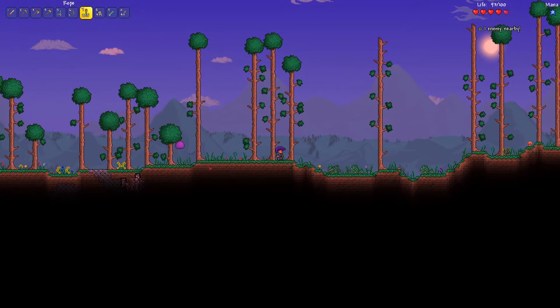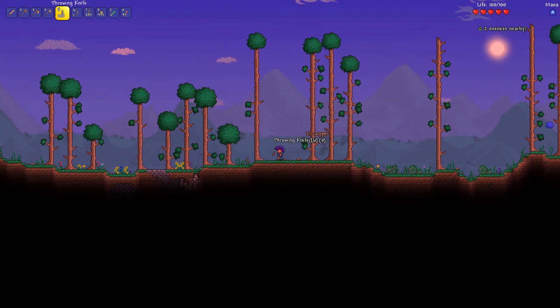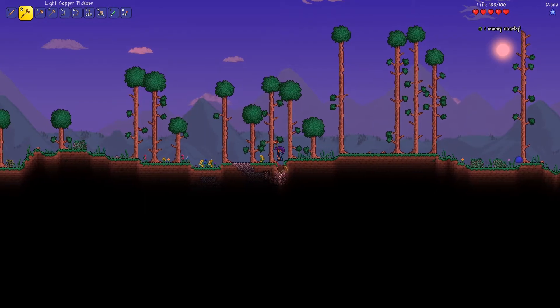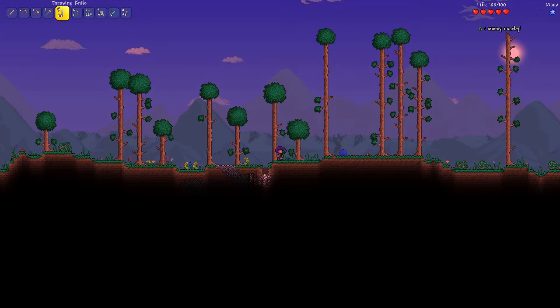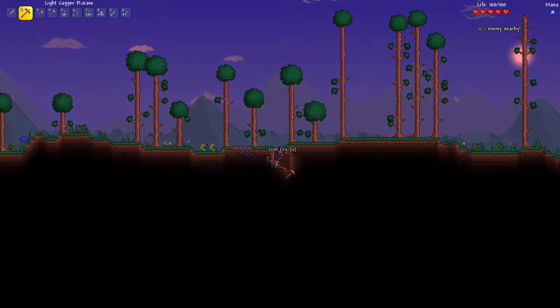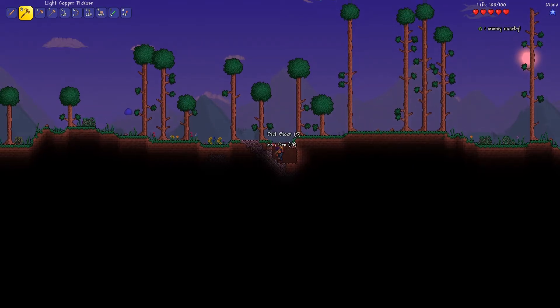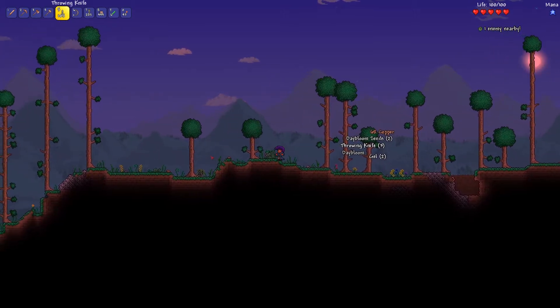There's some more iron. Grab our throwing knives and deal with this slime. Go ahead and grab this iron. My brain for some reason doesn't register that you can't destroy dirt underneath a tree without first destroying the tree. Got that slime, easy peasy. I can't believe we went a whole episode without dying and then drowned again — in the exact same spot, no less. That just makes it worse.